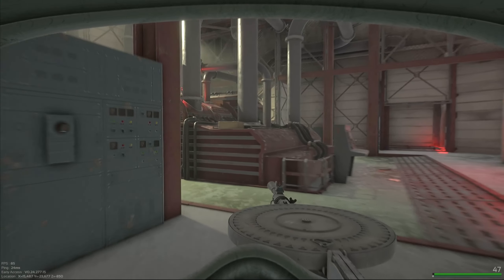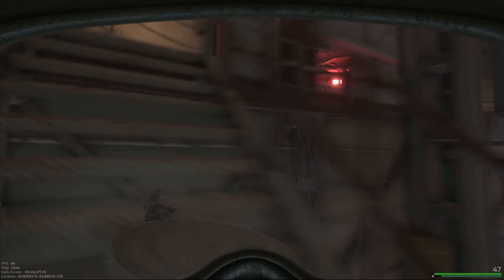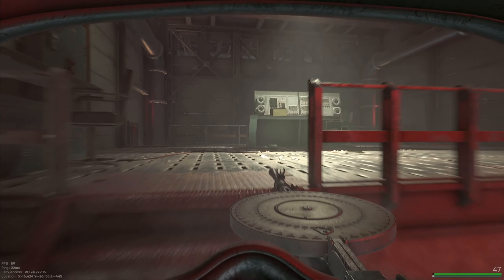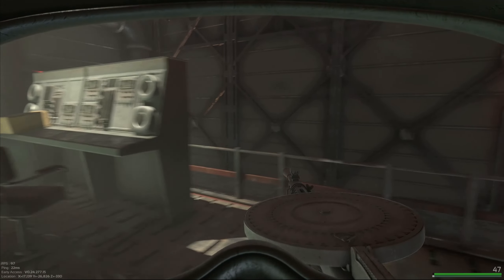Alright, once we get in, we've got to run all the way to the opposite side of merchant ship. It's going to be tough because there's like five people in here. We'll just try to make a beeline for it.